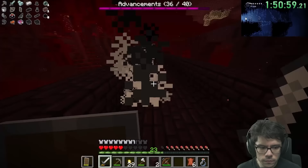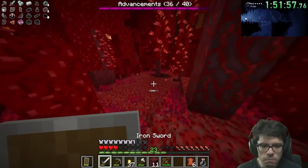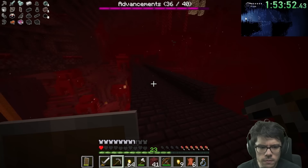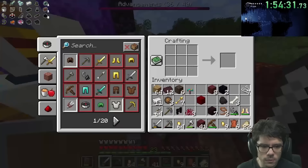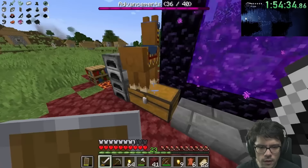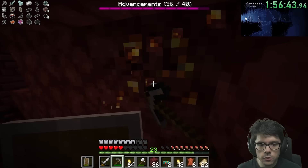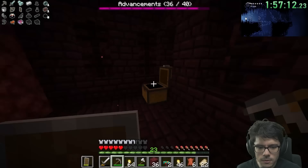If I get three wither skeleton skulls, I'll be able to spawn the Wither and just get an advancement out of that. We got four blaze rods. We've got 10 blaze rods — time to peace out. Any wither skeletons I can kill are icing on the cake at this point. I want to see if that building was actually a bastion or not, because that's going to influence my strategy for the rest of the run. Looks like that might just be all fortress — no bastion here. We have nine enderpearls total with 10 blaze rods.